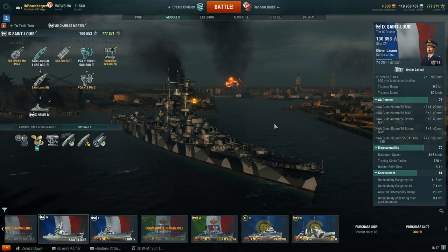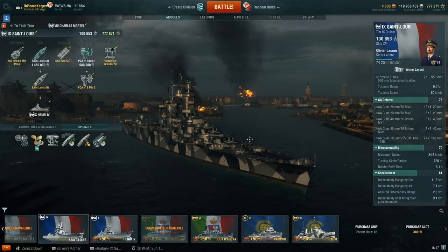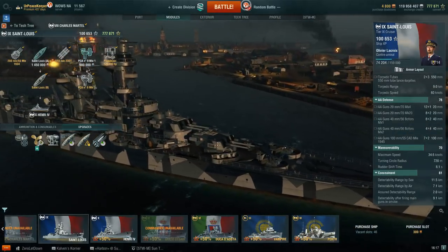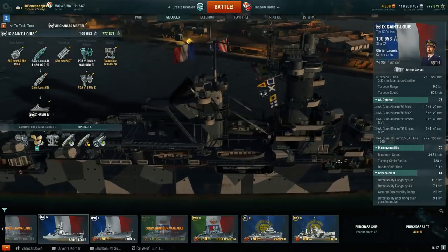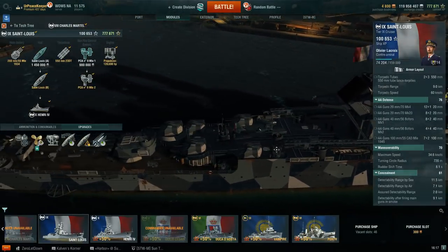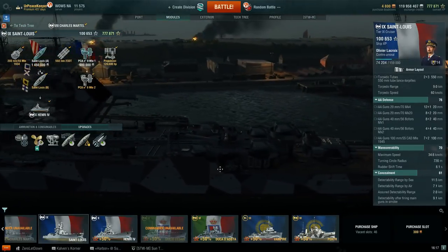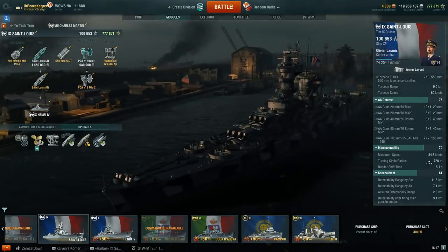The ship's overall design would be from the latter part of World War II. The French redesigned that design to come up with a heavier cruiser with a little bit better anti-aircraft protection and a little bit better overall armor protection.